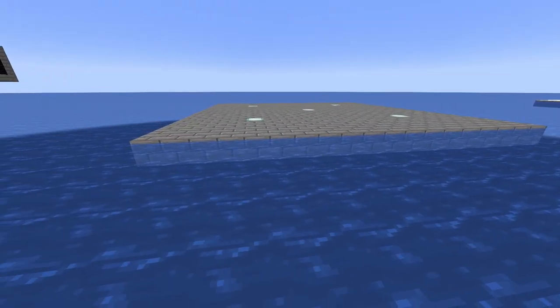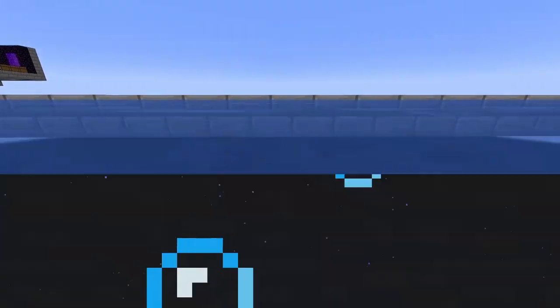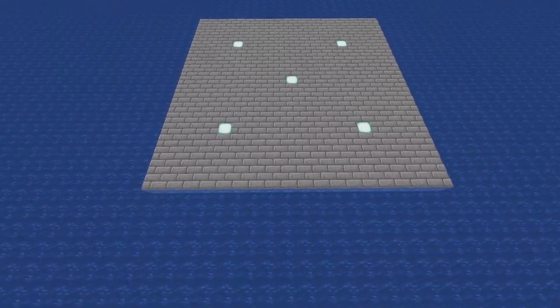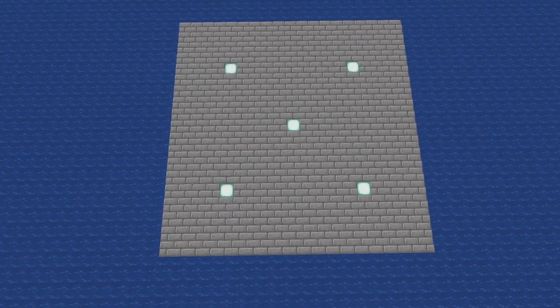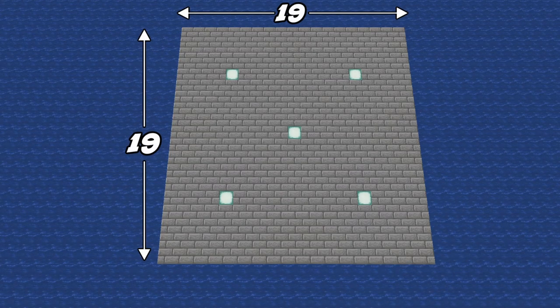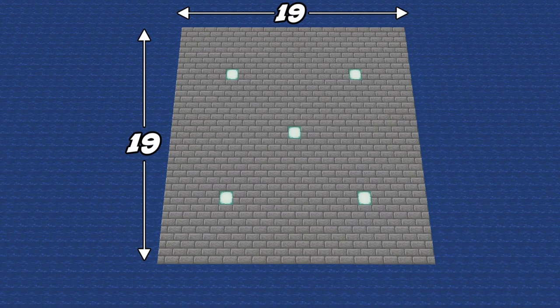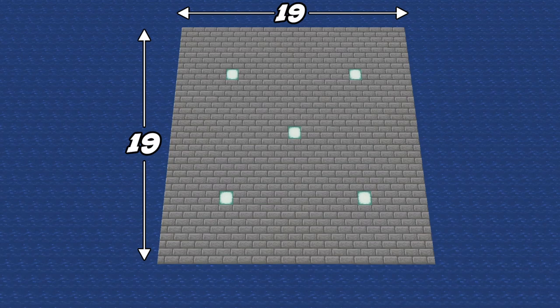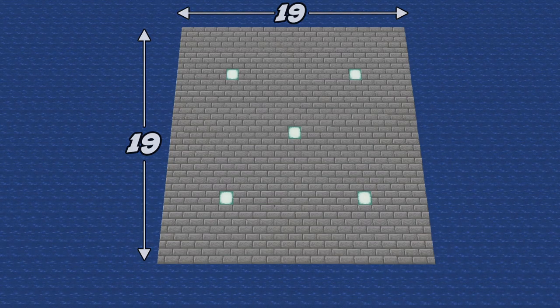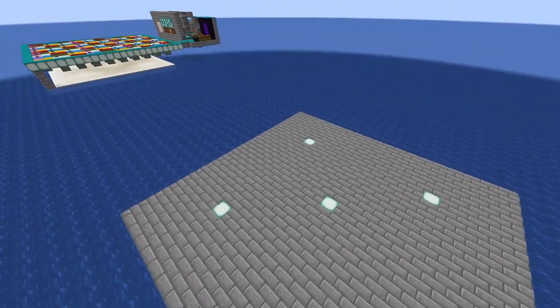We're going to begin by building a square platform. I'm building this at the same level as the water using stone bricks, but you can use whatever material you like. The dimensions are 19 by 19. You can put some light blocks in there as well — it doesn't matter where or how many, just do it however you like. There's a materials list in the video description.